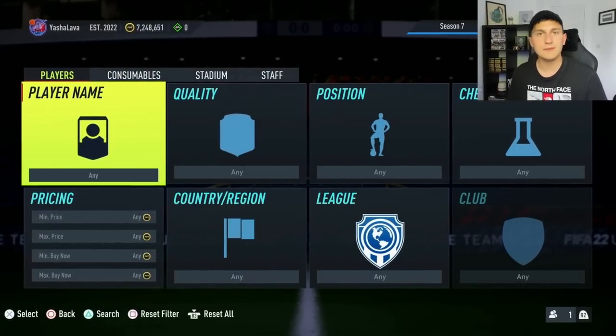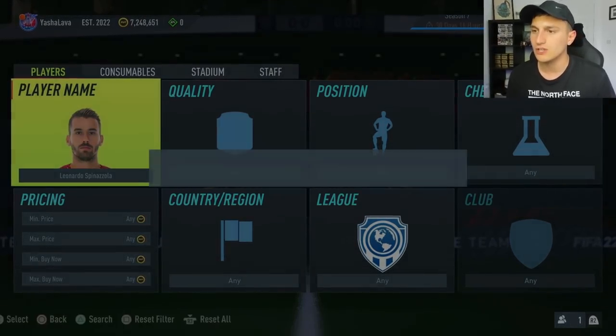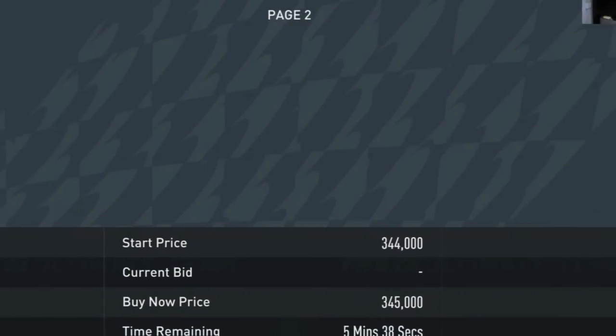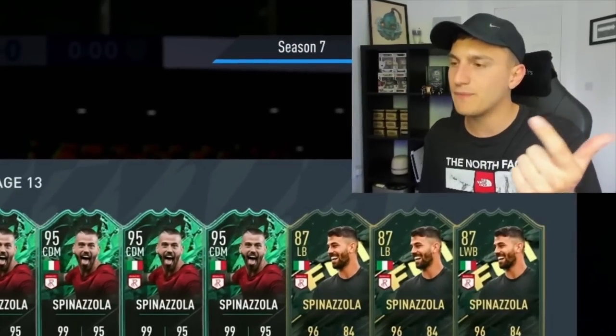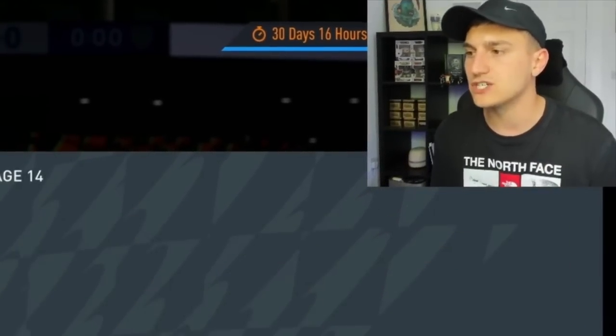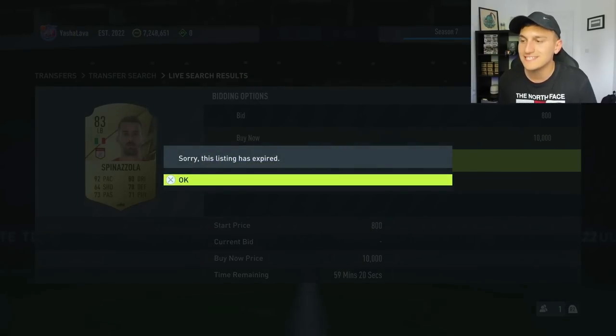If you're on a low budget, an investment method I really like is out-of-pack investing. The first example is normal gold Spinozola. Take a look at his price in gold rare — you can't find any. The reason is that when a card goes out of packs, the player's price rises naturally because they're not being packed anymore, so there's a lack of supply on the market but demand stays the same. Spinozola is an 83-rated left-back who's Italian, so he's got good leagues and a good nation — perfect for completing different SBCs. His price is now at 10,000 coins, instantly selling, when before he was only going for a few thousand coins.